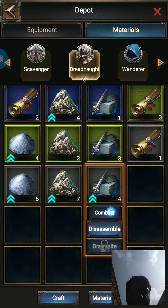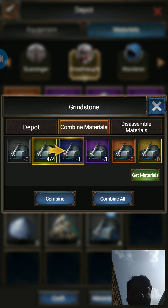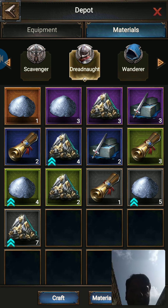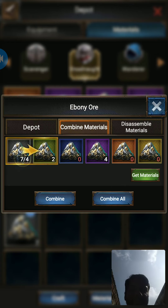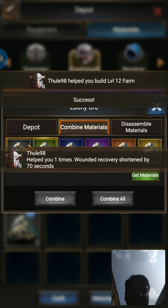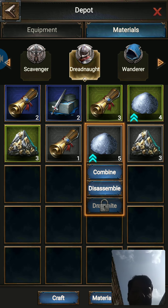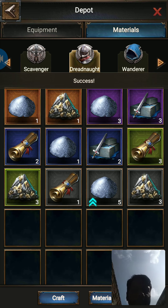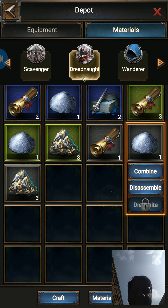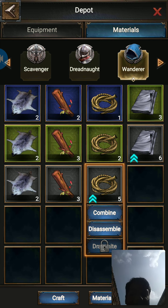Let us try to make some more orange material. What I am going to talk about today is gambling — how to gamble equipment. Not simple equipment, but total gambling. That means it is all about luck. If you don't have luck you won't get good equipment; if you have luck you will get all gold equipment, all higher tier equipment.